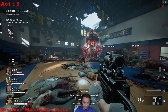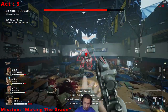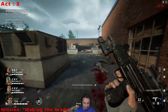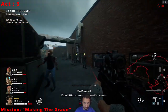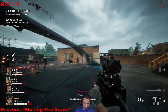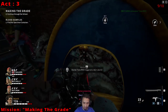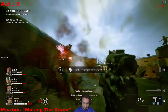We're at the high school, mission Making the Grade, Act 3. After you defeat this ogre and replace the battery for the generator, you're going to run up here to these windows and make your way past these zombies. Once you come over here, you're going to see that building and turn to the right. Over here there's a little tent — you're going to go into the tent and you'll grab that skull. And then we will move on to the 10th and last Easter Egg skull.